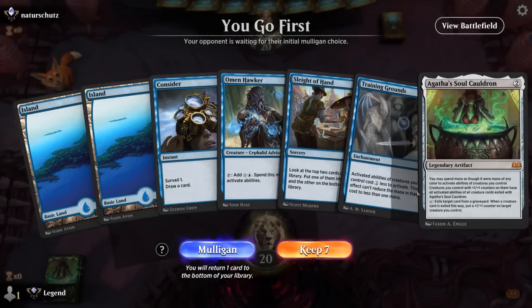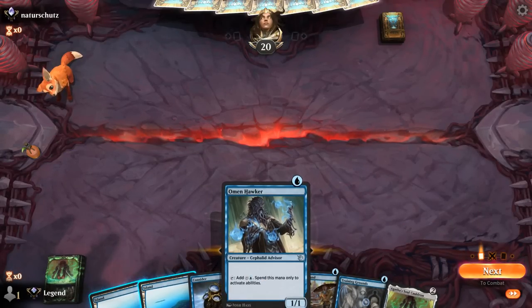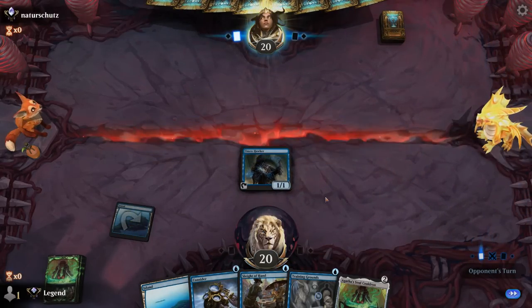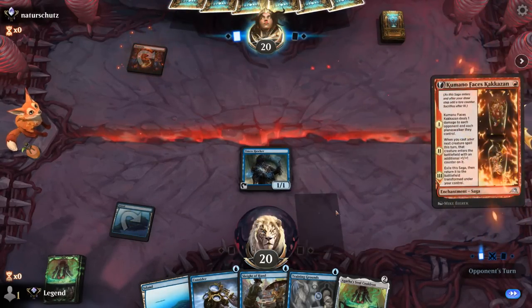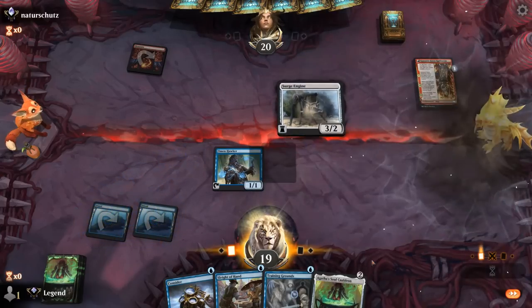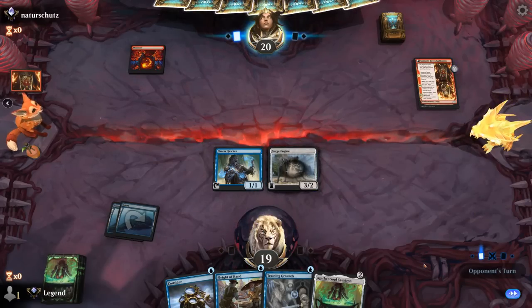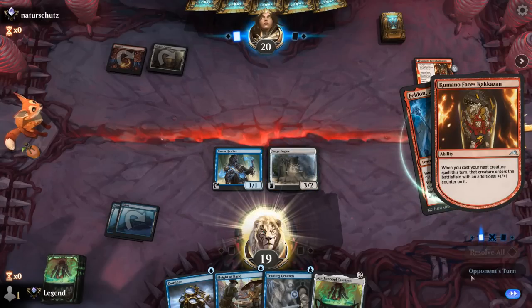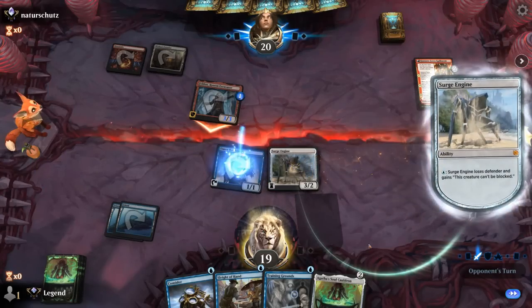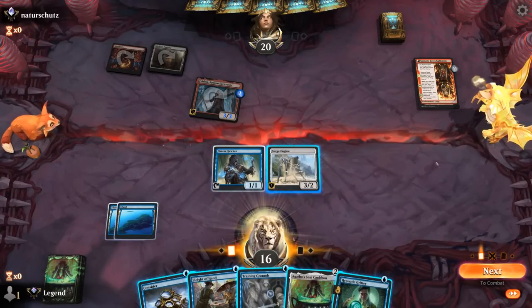Game 2: we're on the play with a very promising hand — Hawker, Training Grounds, Cauldron — just missing Sleep-Cursed Fairy to make infinite mana for abilities. Turn one Omen Hawker, and if it dies that's fine. The opponent is on Red Aggro, so this is a pure race. We play Surge Engine and level it up — growing it to a 5/4 could be nice. We could have waited to play Surge Engine with Training Grounds in play, but Feldon gets in for three regardless.